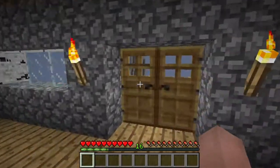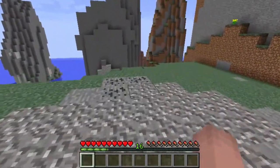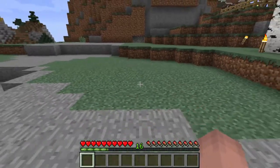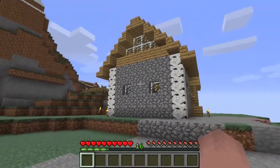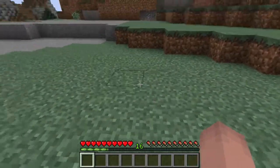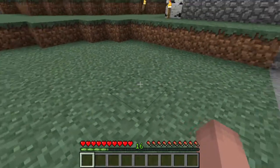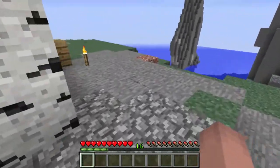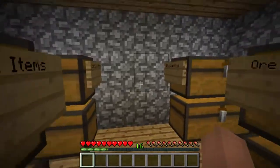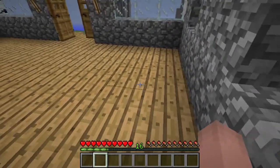Today we are back in Minecraft SS Tutorials Season 2, Episode 7. What we're going to do is create a branch mine right around here — like a room — and then we're going to have an item elevator that filters all the items we gather all the way up to a storage room off to the side with a bunch of storage chests.